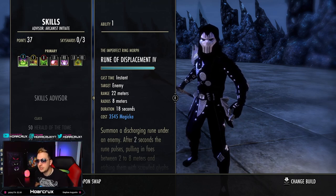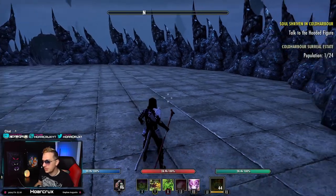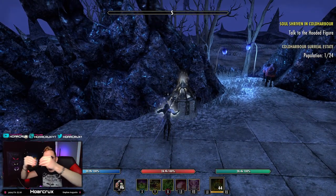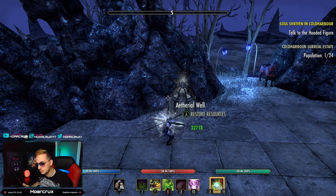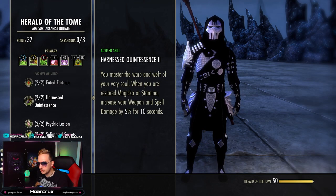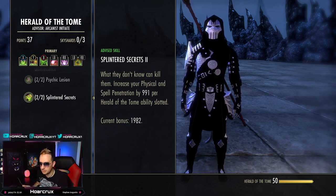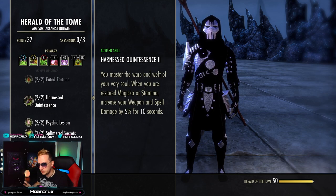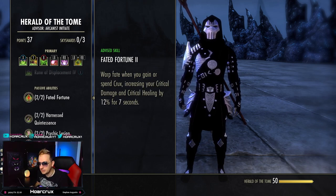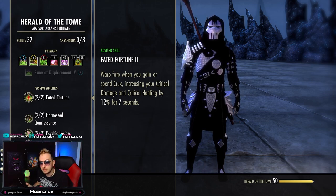We do have a built-in kit ability called Rune Displacement. You place it on a target, and after a two-second delay it will pull everyone in toward the center — very similar to Dark Convergence. The AoE is not as nice, but it's still a decent amount of pull. There are a couple passives to point out: Splintered Seekers is going to give you Spell Penetration for all offensive abilities from your kit. The big one is Fated Fortune — when you consume or create a Crux, you get an additional 12% crit damage.